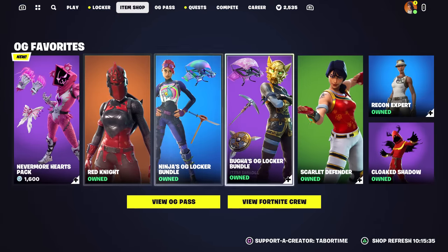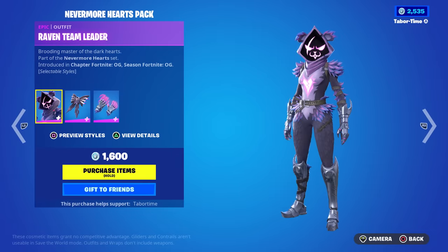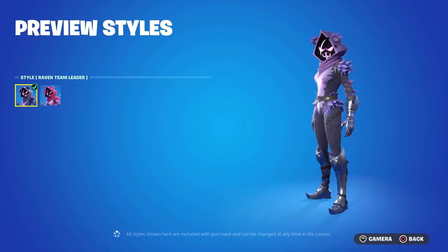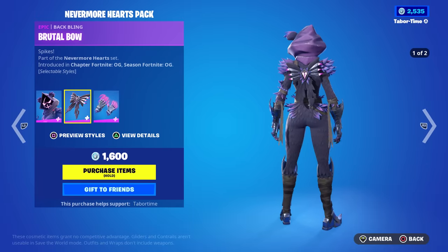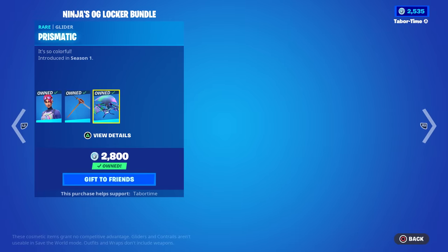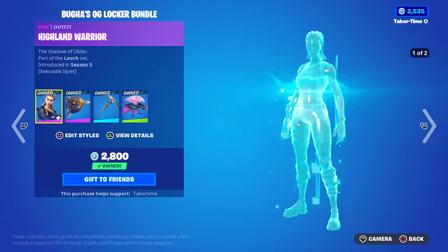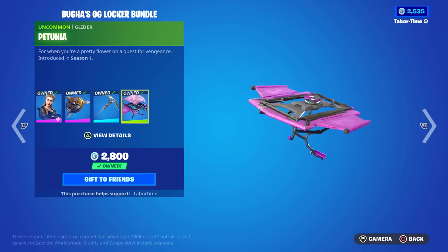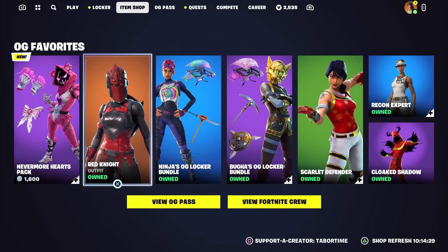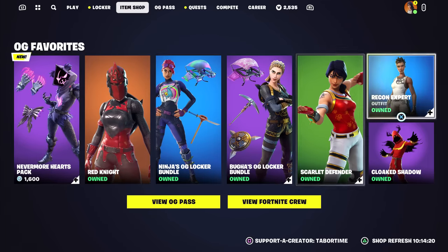The item shop is surprisingly tiny this season. We've got the Nevermore Hearts pack with Raven Team Leader and her cuddly style, the Brutal Bow Spikes, Red Knight is back, Ninja's OG locker bundle with Bright Bomber and Plunge, Buga's OG locker bundle with Highland Warrior, Buckler, Studded Axe, and Petunia. Also Scarlet Defender, Recon Expert, and the Cloaked Shadow - all OG skins. There's a new view for Crew and OG favorites.